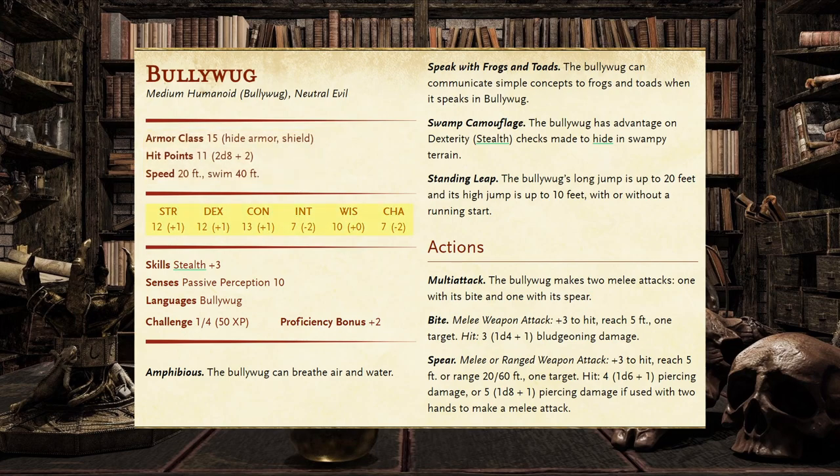Looking at their ability scores, they have 12 Strength, 12 Dexterity, 13 Constitution, 7 Intelligence, 10 Wisdom, and 7 Charisma. With 10 being average for an ability score, this means the Bullywug has high Strength, Dexterity, and Constitution, average Wisdom, and low Intelligence and Charisma. For their skills and proficiencies, Bullywugs have a +3 to stealth, a passive perception of 10, speak Bullywug, have a proficiency bonus of +2, have a challenge rating of 1/4, and award 50 experience points when killed.